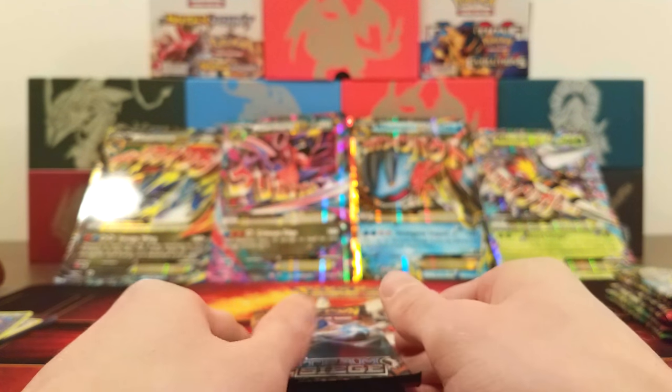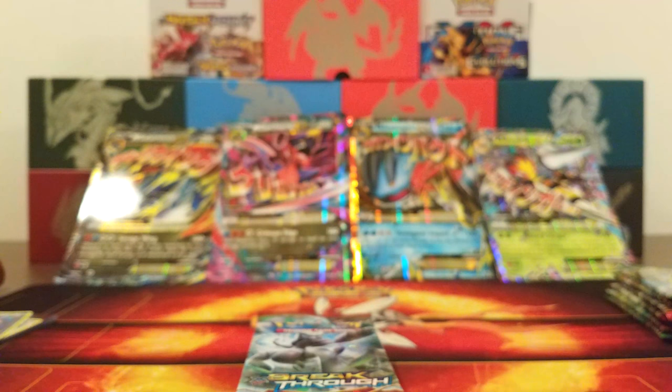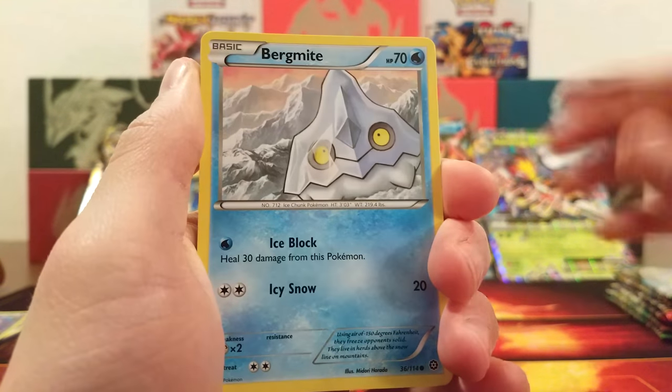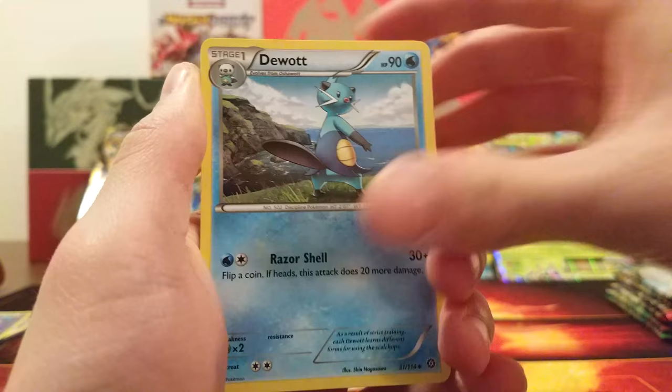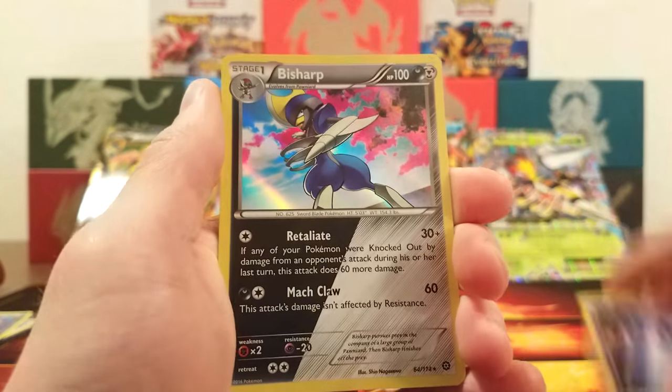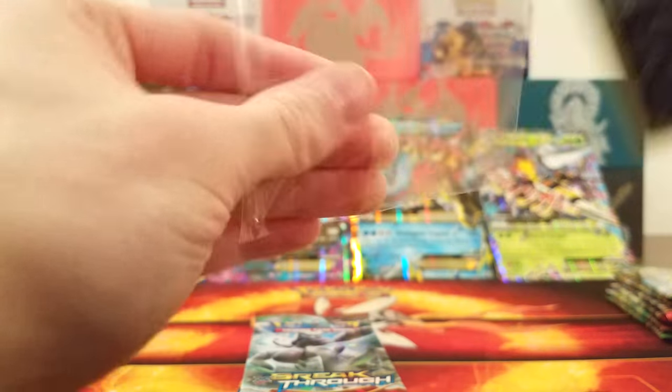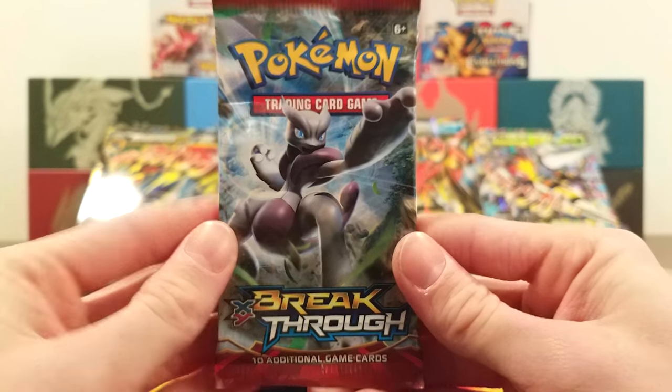Now it's time for the Mega Salamence box. Can Steam Siege keep our luck going? Card trick, three and two. We got Yanma, Chimchar, Bergmite, Clauncher, Seedot, Durant, Hawlucha, Anorith, Litwick Reverse, and a Holo Bisharp. Not bad for the first pack — Steam Siege giving us a little something. There's a lot of cards just lying around here from all these boxes, it's crazy.